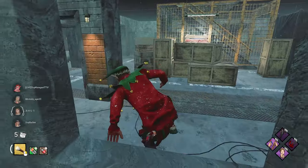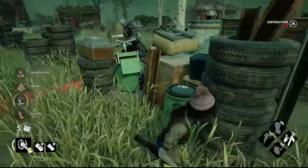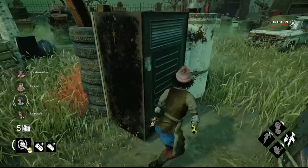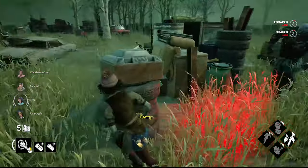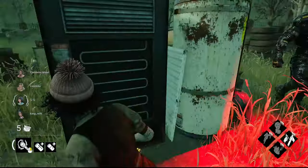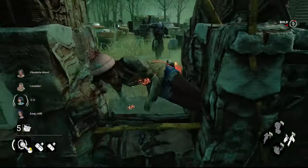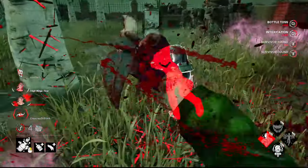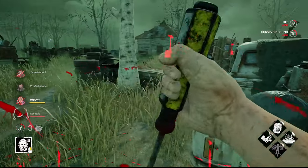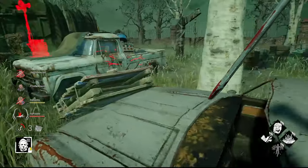Tip number five: pay attention to your surroundings. If you're out of a loop, take a second to look around for your next one. So many survivors loop a killer and when they drop the pallet and run away they end up heading into a dead zone and panic. Also be careful that the killer doesn't force you towards a dead zone — killers can zone you in so it's much harder to reach another loop.